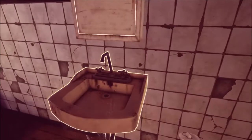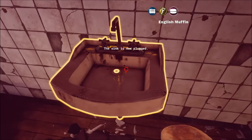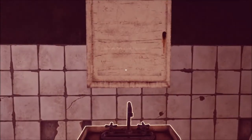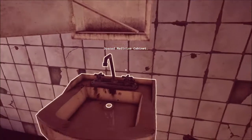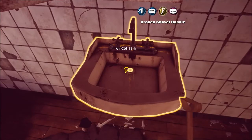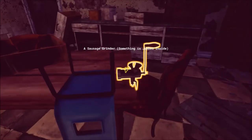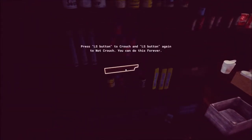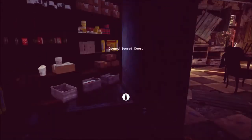Was I supposed to do that? Give me it back. Okay, medicine cabinet. What's up here? Nail clippers. Can we just try everything on this? Oh, there's a lot of food in here. Secret door.